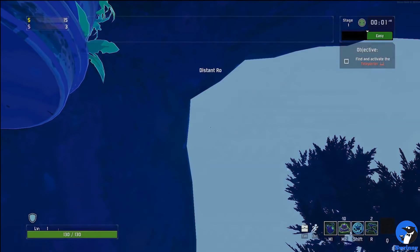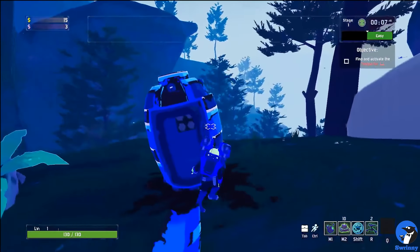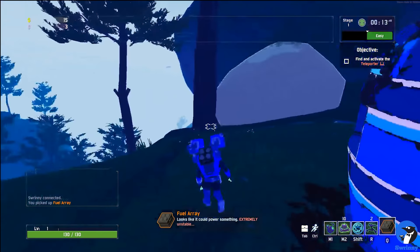When you start the game you will drop onto the planet in an Escape Pod. This is also the same Escape Pod where you can find the fuel array, and this is the only place in the game that you can find it. In order to pick it up, walk to the back, press E to open the panel, and press E again to pick up the fuel array.